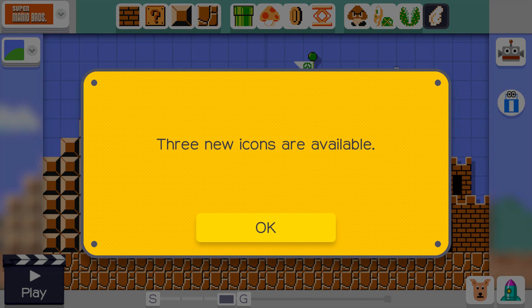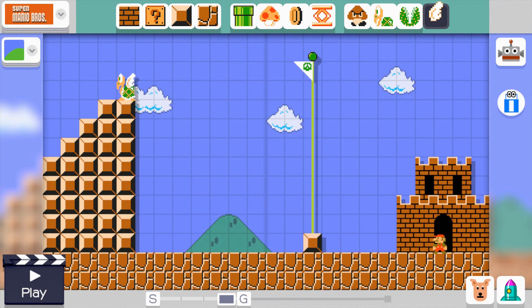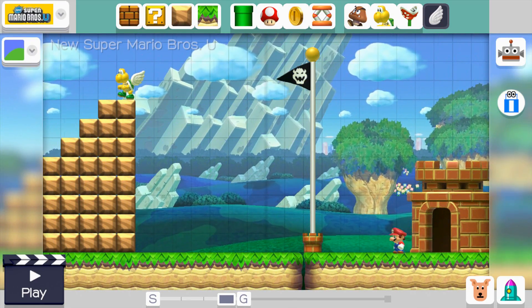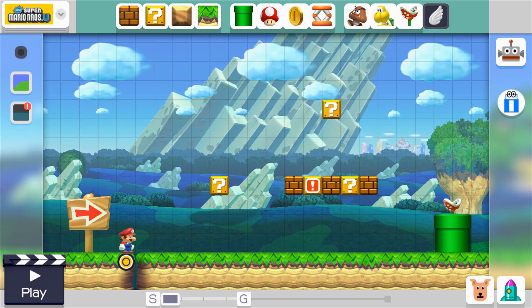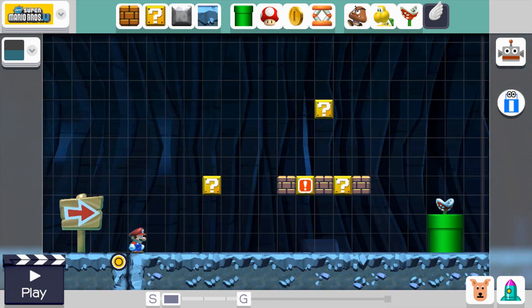Three new icons are available. I only noticed the two in the corner up here. That's the little thing where you can just swap the design. And this makes it the underground theme. That looks cool, let's do that.